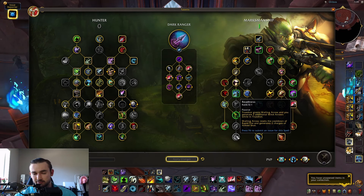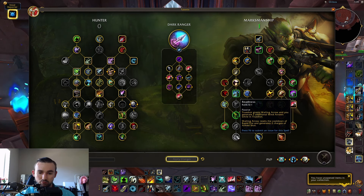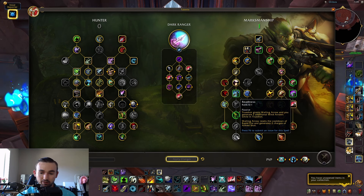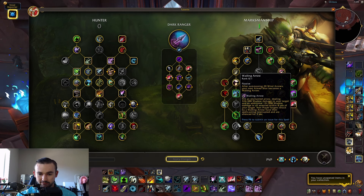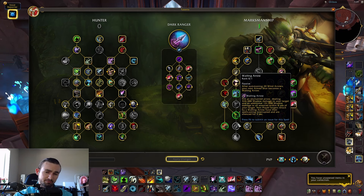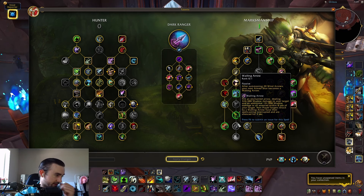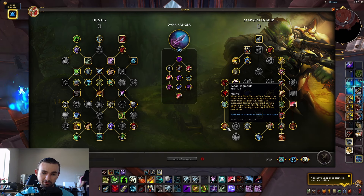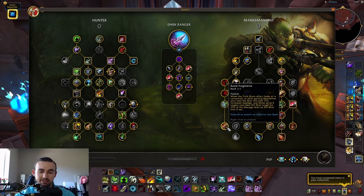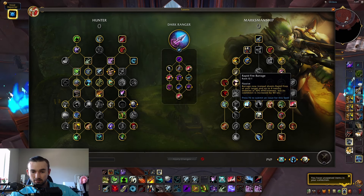Legacy of the Windrunner — Aimed Shot coalesces one Wind Arrow that shoots your target for physical damage, and each Rapid Fire shot has a 5% chance to coalesce a Wind Arrow. Wailing Arrow used to be elsewhere, and Readiness is also here — Trueshot grants Wailing Arrow and you generate two additional Wind Arrows while in Trueshot. Wailing Arrow resets Rapid Fire's cooldown and generates two Aimed Shot charges. A new passive: after summoning 20 Wind Arrows, your next Aimed Shot becomes a Wailing Arrow. Razor Fragments is also down here for increased Kill Shot and bleed damage.